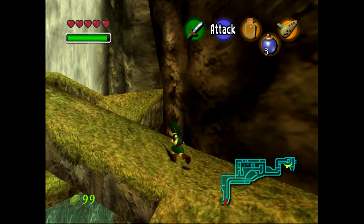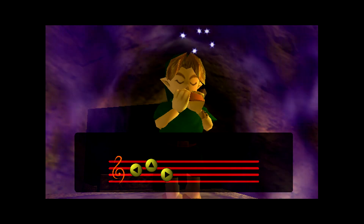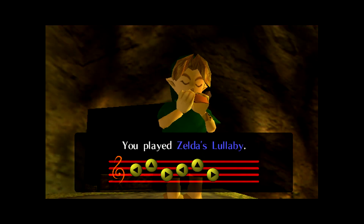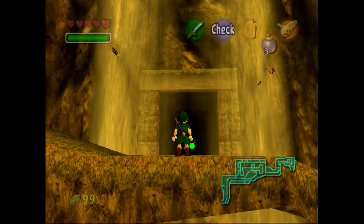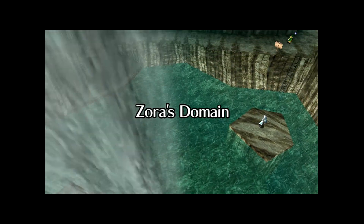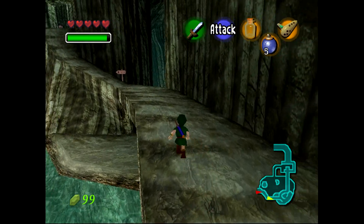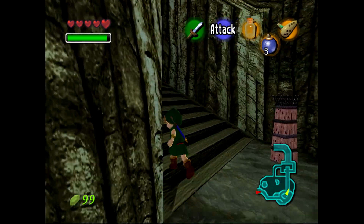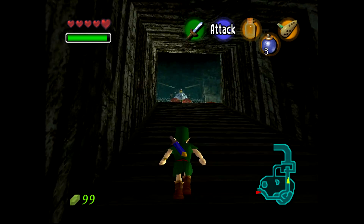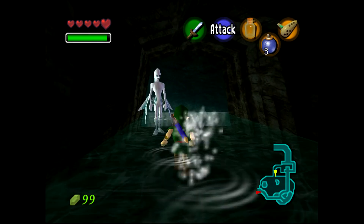And behind this waterfall is Zora's Domain. And like the owl just told us, we're going to have to prove that we're part of the family. Zelda's Lullaby - the key to open up many, many doors. The Zoras are the ones who are guarding the water source of Hyrule. They're the fish people - excellent swimmers, divers, live on the water. And this is their domain. Their king is just a gigantic fish that's blocking your way to the third dungeon. So you're going to have to find out how to get past him.